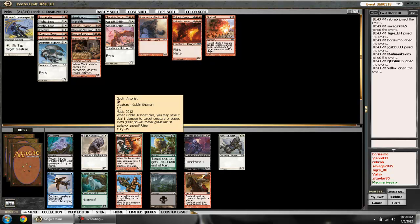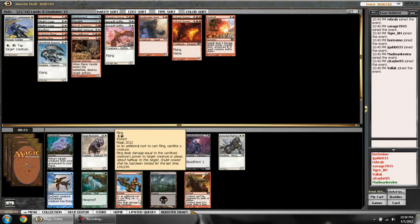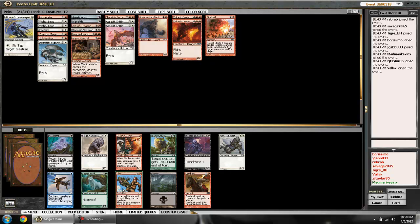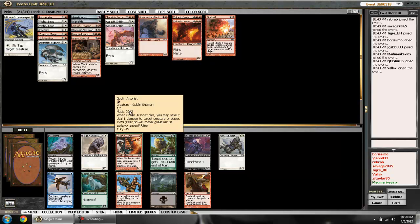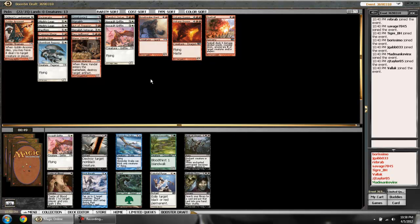Fling is interesting — I've had it used effectively against me but I still have a hard time wrapping my mind around how to use it myself. I feel like you're burning two cards to kill one thing, and I don't have any Arsonists yet where I'd profit from them dying. I'll just take the Goblin Arsonist — it's another creature and I do need more of those.